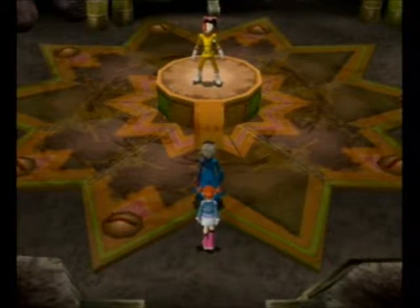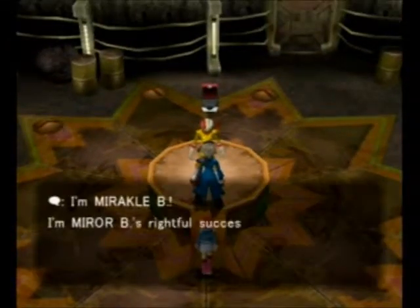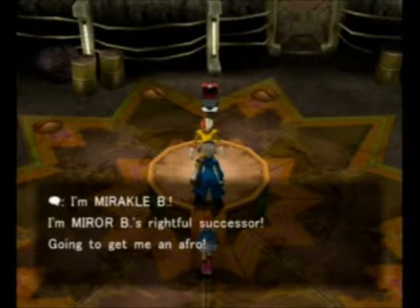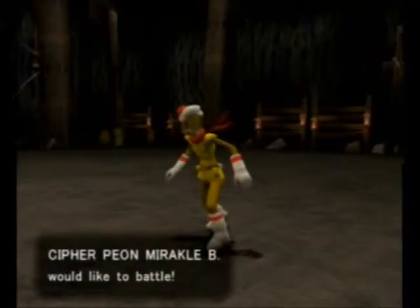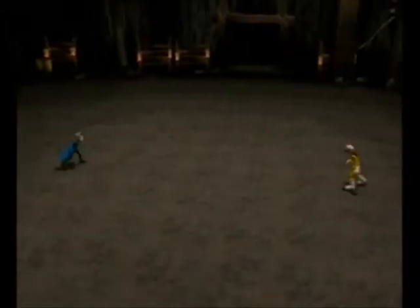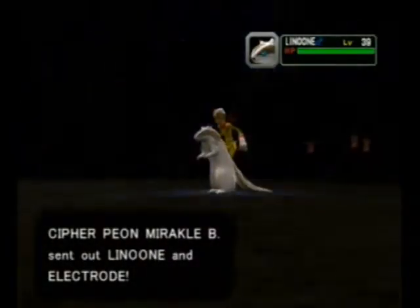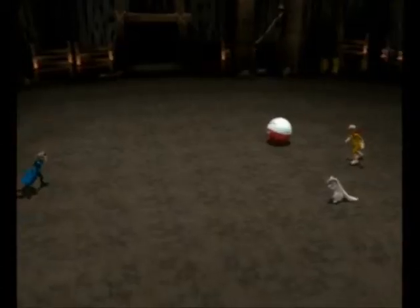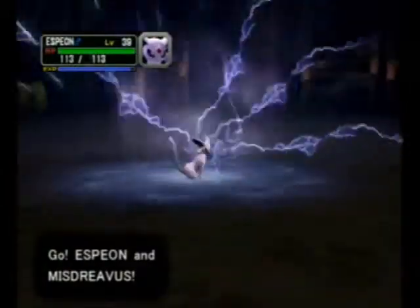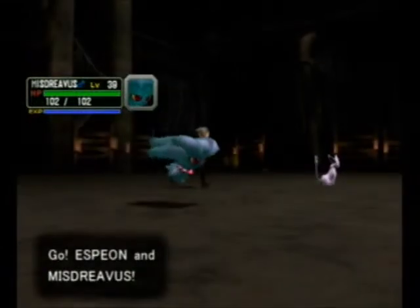Check it out. We have a boss fight here — Miracle B. He's starting off with Linoone, level 39: Headbutt, Roar, Protect, and Flail. And Electrode, level 39: Explosion, Light Screen, Protect, and Spark.